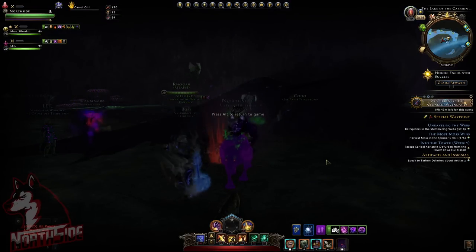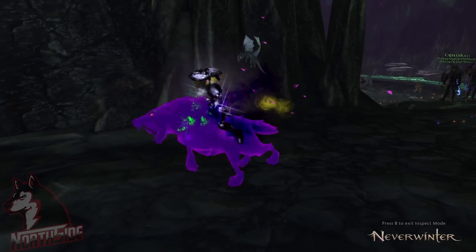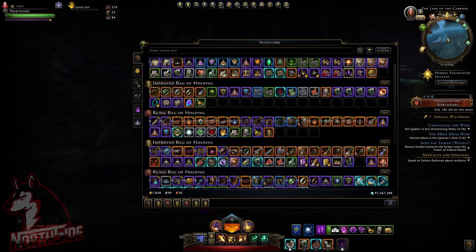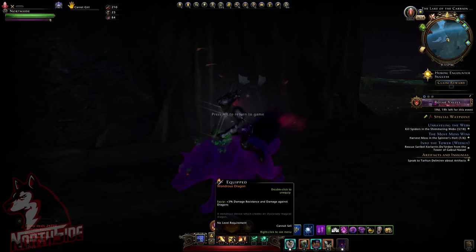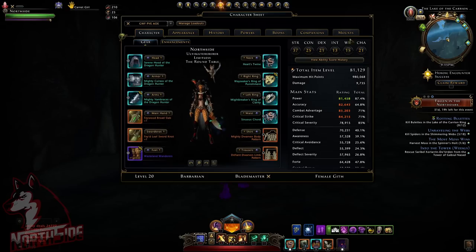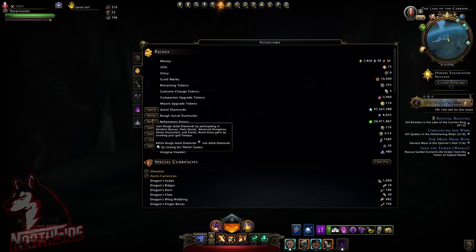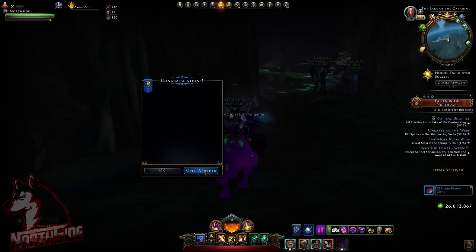We're going to open a bunch of these rewards and see what we can get. We'll start with the 30. A tip: if you're just doing the dragon, you can always use the Ancient Potion of Dragon Slaying, Protection from Dragons scrolls, or the Wondrous Dragon mythic potion. You can get, for example, 22 House Benry coins — I'm using Dark Dealings so I'm not sure of the base amount — plus 20 Seal of the North, 500 refinement points, and some rough Astral Diamonds.